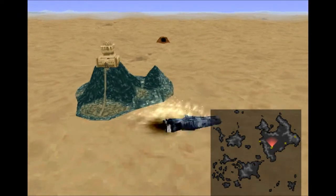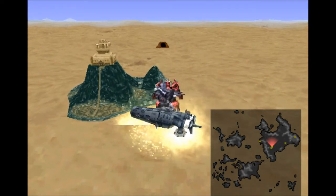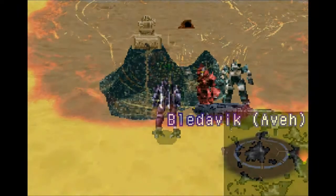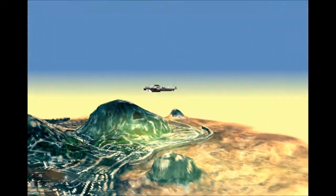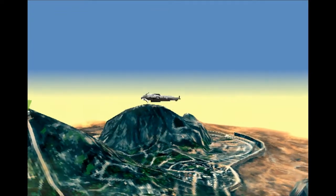Here we are at Aave. This is actually the capital of Aave — its name is Blervik. Let's go inside. When you get out of the Yggdrasil you're automatically in your gears. Let's just go into that first little green triangle cone thing and into a cutscene.